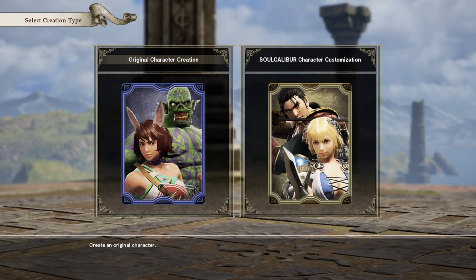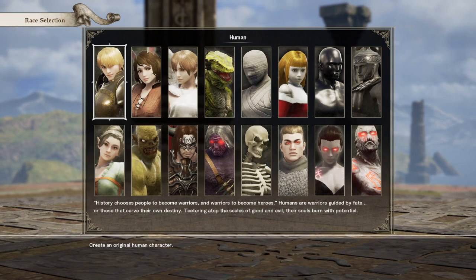Black Adam happens to be one of my favorite DC villains. His backstory is pretty unique compared to a lot of other characters — he gets the power of Shazam and all that good stuff. If you don't know exactly who Black Adam is, go check that out. But now let's go ahead and get into the original character creation.